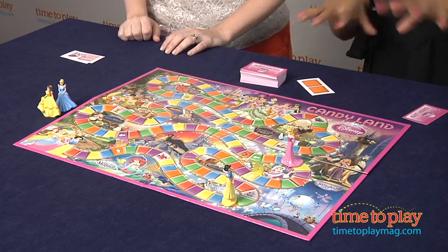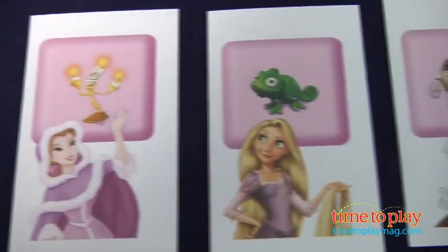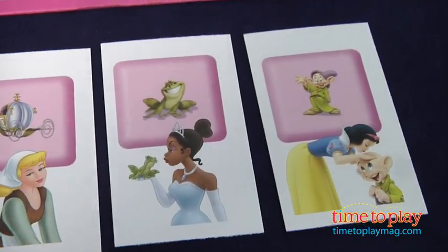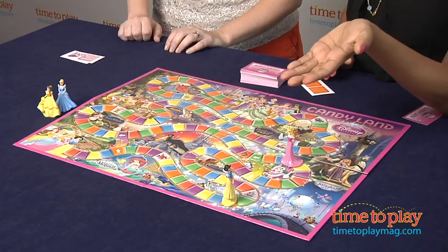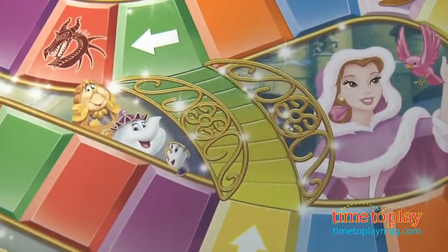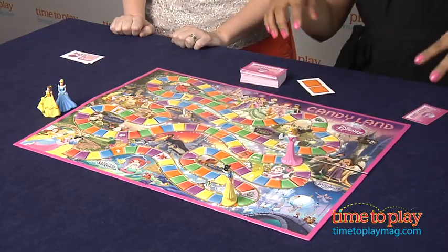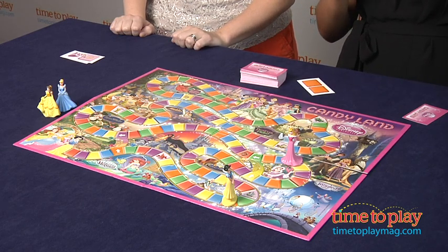This is such a fun little game, and you get to play it with your princess game pieces, and you move through the fascinating lands of eight of your favorite Disney princess characters. But keep an eye out for the dragon, because if you land on the dragon, you're going to lose a turn. Make sure that you use the shortcuts — if you land on the yellow, you get to glide across the golden bridge and cut through, and make it to the ball faster, which is the goal.